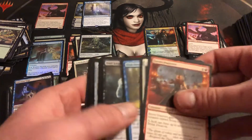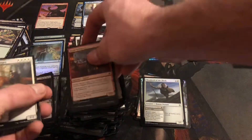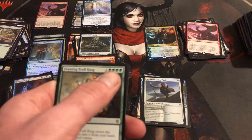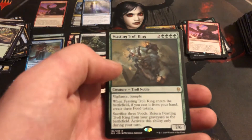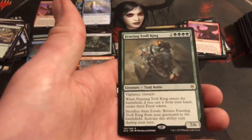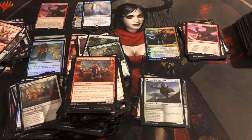Turn into a Pumpkin. Absolution. Festering Troll King — four green, two colorless, so it's six mana. It has vigilance and trample, seven-six. If you cast it from your hand, create three food tokens. Sacrifice three food tokens to return it from your graveyard to the battlefield — so basically you're paying for it twice, all in once. Pretty legit. Not too bad, honestly. Like, that was still a fun box. A lot of decent art — I really like the art from this set.